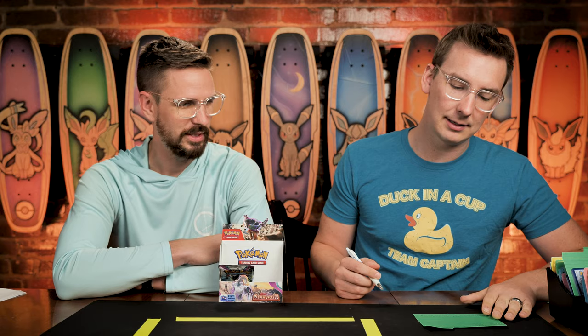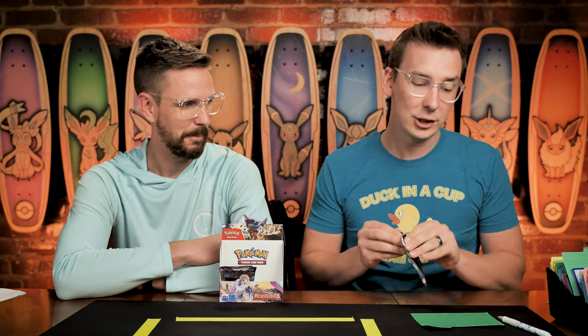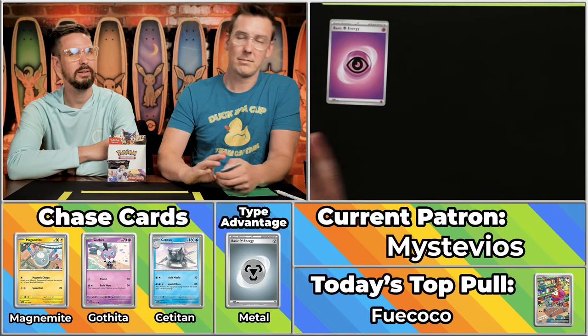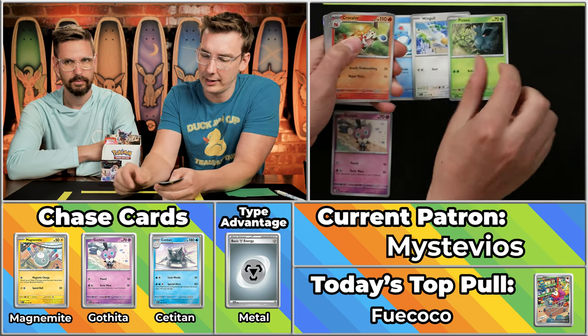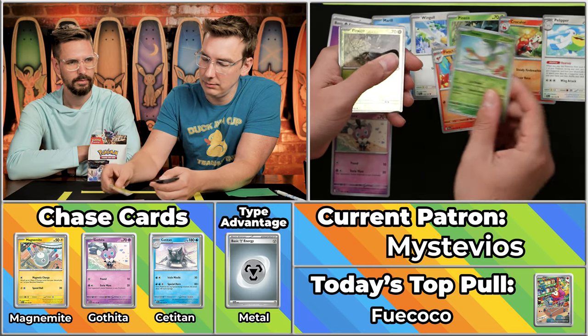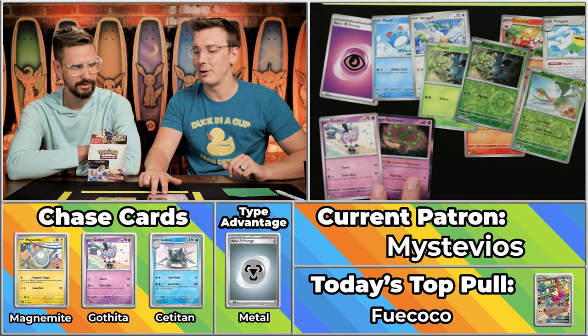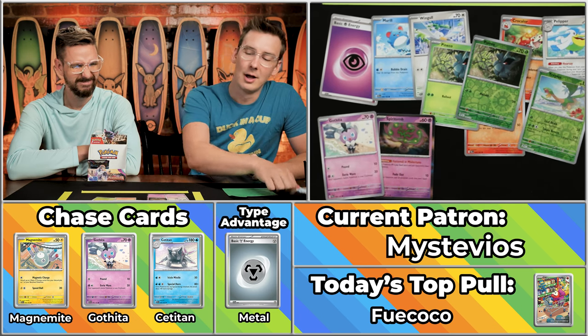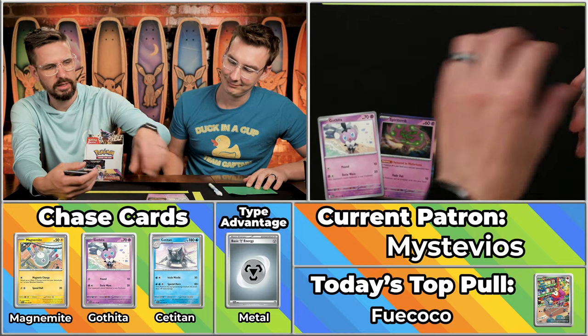Next up is Mystyvios. They started the day with two points. We missed them at GoFest last year — we'll be at GoFest again this year, the weekend of October 14th or 15th. Gothita scores. Merrill, Wingull, Panko, Crocolore, Pelipper, Fletchinder, Tropius. Critical hit, Ben — on the Spiritomb and the Gothita. It's always fun when it happens. Unfortunately, it's only two times two for four points. Almost something exciting. I always love when the rule comes into play, but not exactly the heavy hitter we've seen it be in the past.